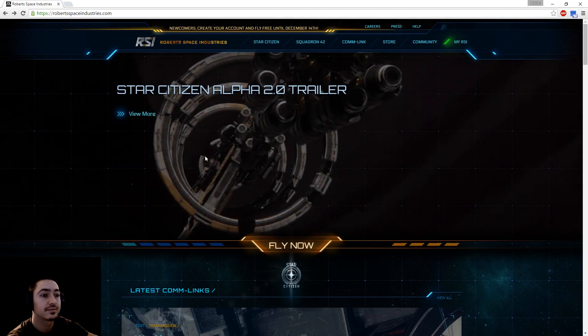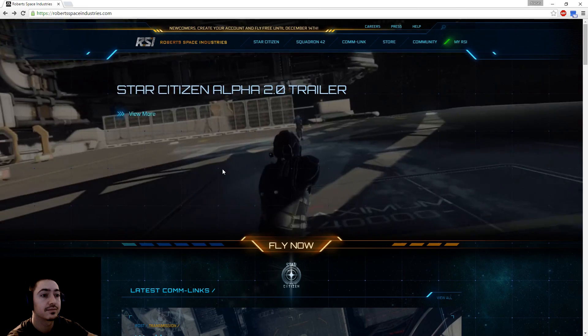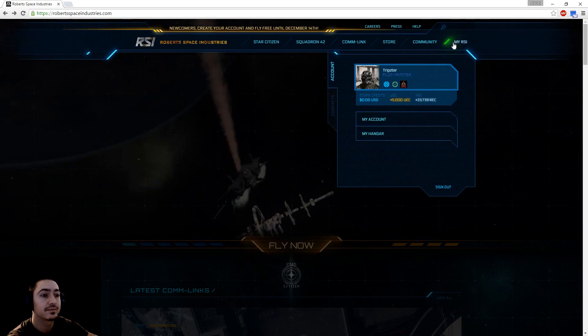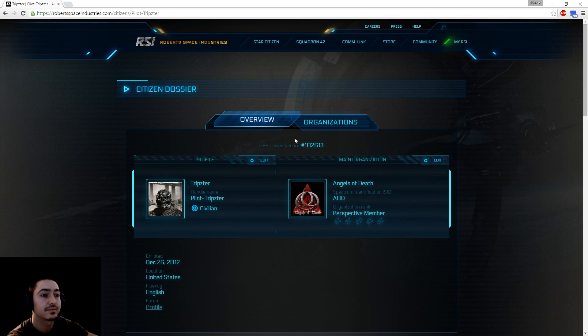The last tip I have for you guys is how to add friends to your friends list. The easiest way is to have them send you a link to their profile page — they can do that by going to My RSI and clicking on their name. Once they're there, they can send you the link. Once you go to their page, you will see a Follow button. Once you follow them, they will appear in your friends list. Thank you for watching, and see you on the battlefield.